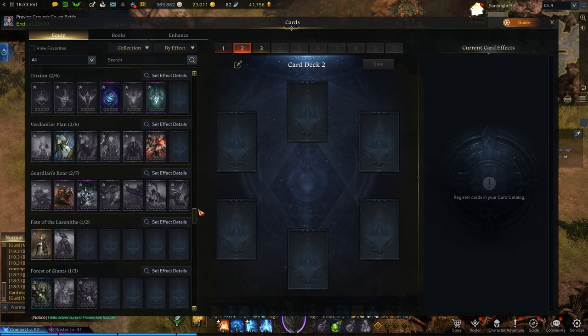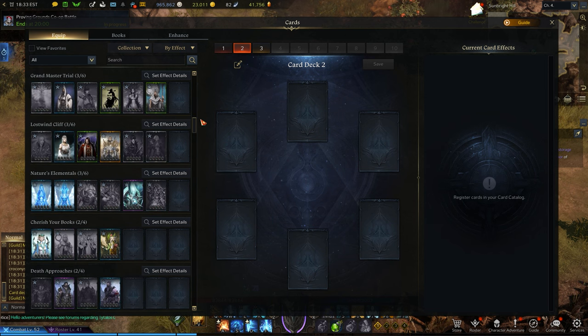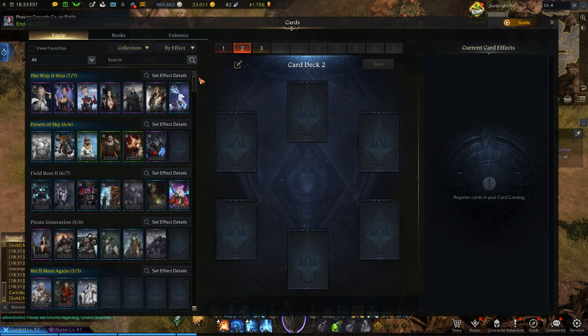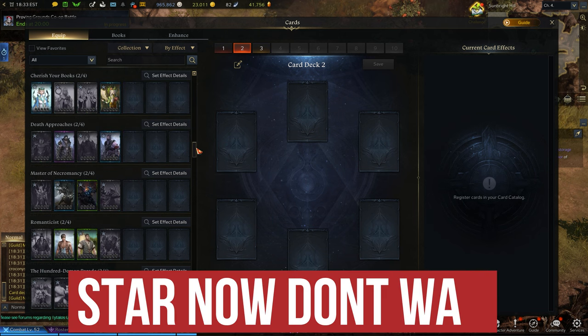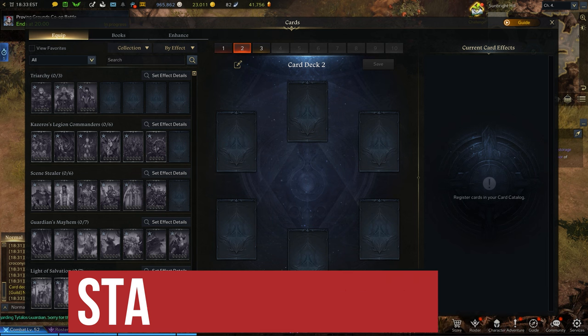I'm going to first talk about the easy to obtain sets, and then we'll keep talking about more and more difficult to acquire sets, so you have more goals that you can aim for. One thing I would suggest is that you start working on the hardest set right now, because it's going to take a long time to acquire all the cards for that set.